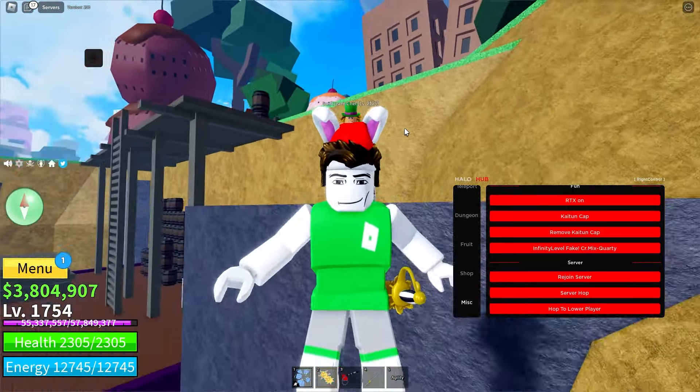There are a lot more tabs. The Shop tab lets you buy anything in the game as long as you have the money and fragments — nothing is free. The Misc tab has Player ESP so you can see all players, useful for bounty hunting. There's also Fruit ESP to spot spawned fruits, Chest ESP to find money chests, and Island ESP so you can navigate anywhere. I really hope you liked this video — get the script at the first link in the description, the WaterX executor at the second link, and don't forget to like and subscribe. See you guys in the next video!